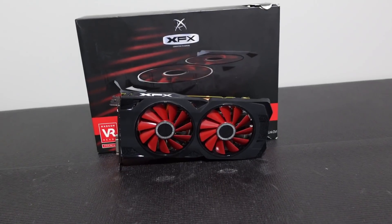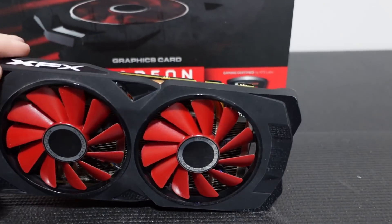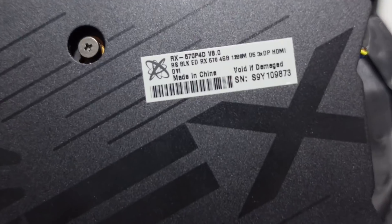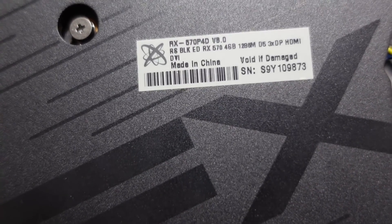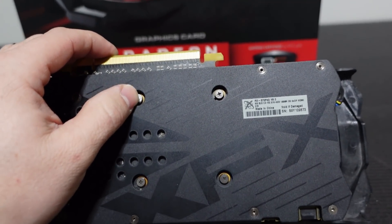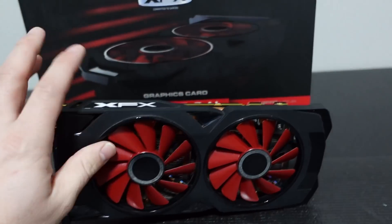Here we have it — the XFX RX 570 4GB card. Look at how simple these fans are — they still spin with barely any wobble. It has a single eight-pin power connector, which is nice. The card is in overall good condition. The exact model we're working with is the RX 570 P4D version 8.0, the Black Edition RX 570 4GB. It still has the original sticker on it, and it probably still has the original thermal paste and pads.